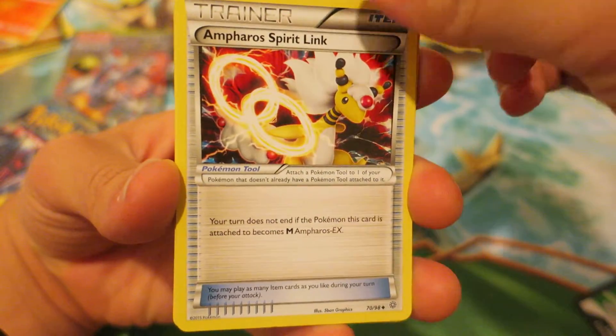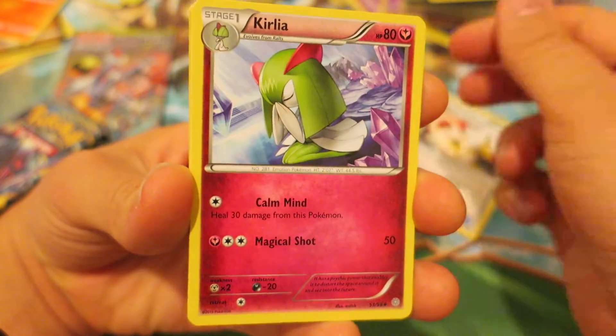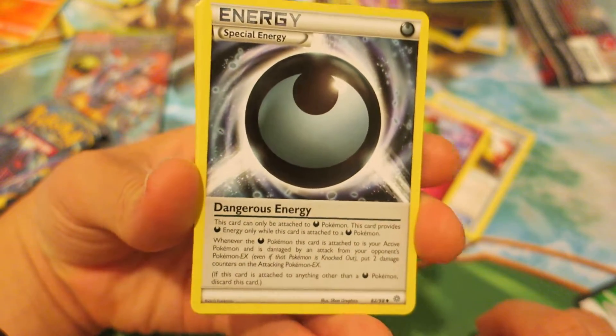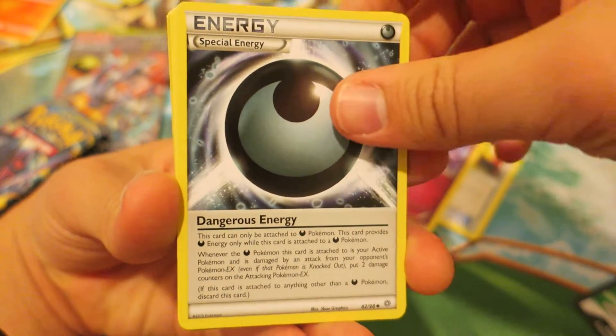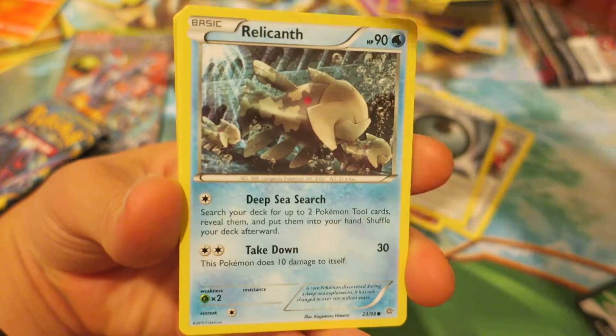I want to bring in the focus just a little bit on my camera. We start things off with an Ompharospear Link, followed by the Fairy-type Pokemon, adorable-looking Curlia. After that, very appropriate for yesterday's question of the day, we have a Special Energy. After that, we follow things up with the Fighting-type Pokemon, Golurk.